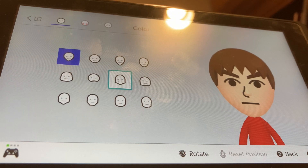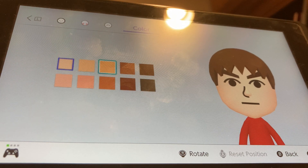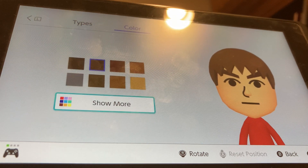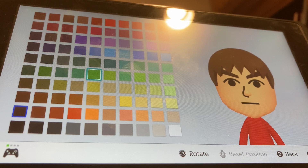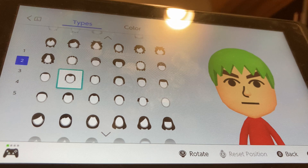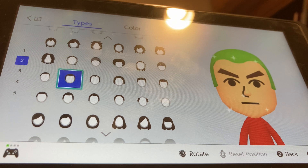For face, we're going to be choosing this head and this skin color. For hairstyle colors, show more — we're going to be choosing the fifth darkest green, right here. We're going to be choosing this hairstyle in the second section, and that's it.